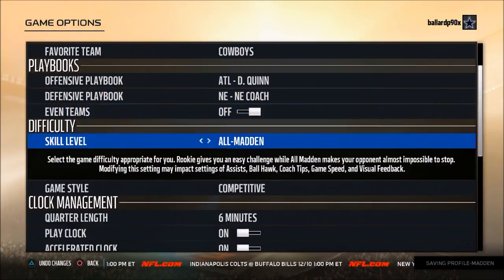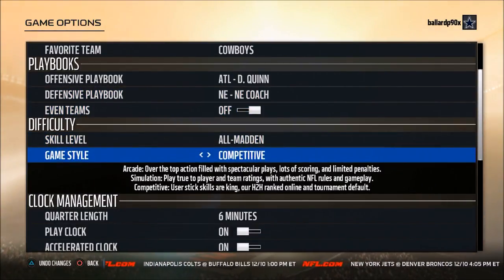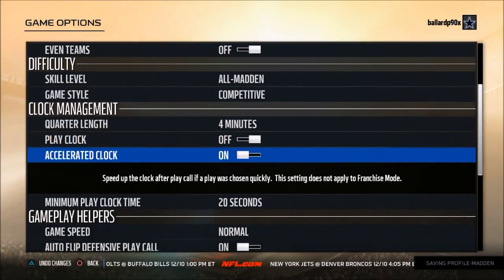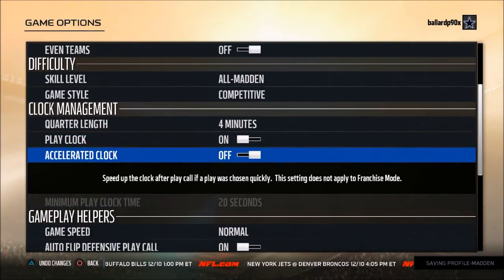Skill level I go All-Madden. Game style I go Competitive. For quarter length, I like to play four-minute quarters with the play clock on and accelerated clock off. That's just the way I do it, but that part isn't a huge deal specifically.